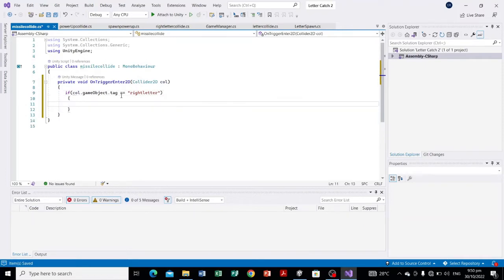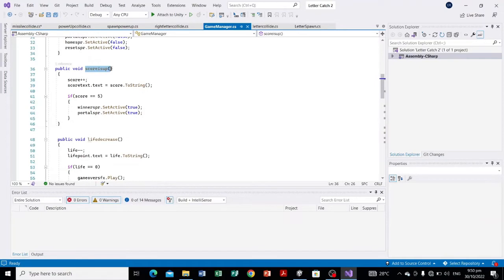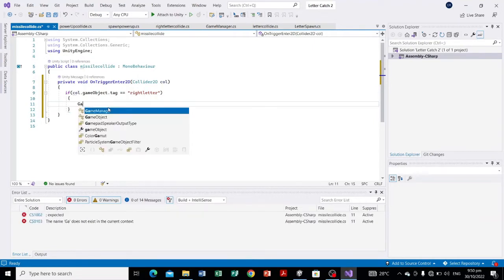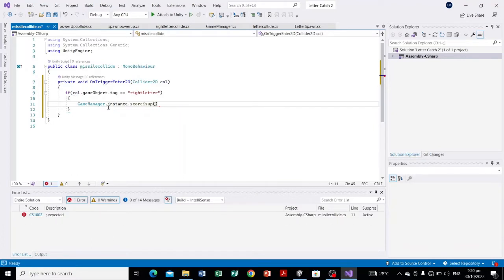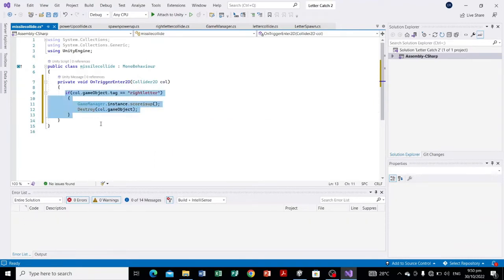Whenever the missile collides with the right letter, we need to increment the score, so we're going to call the function 'ScoreIsUp'. Let's copy this: if the missile collides with the right letter, call GameManager.instance.ScoreIsUp() and then destroy that game object. We're going to do the same for the wrong letter, but the difference is we're not going to call ScoreIsUp — instead we're going to call...